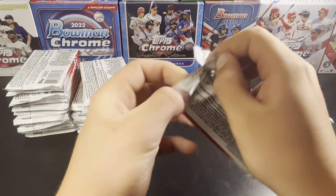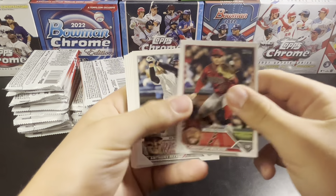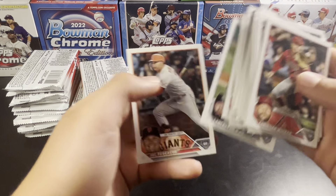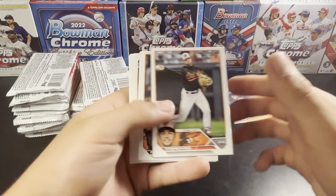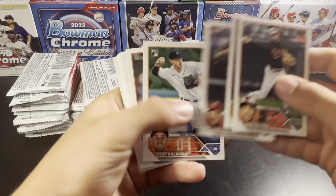Not much there. Guthrie rookie. And we have our first parallel — it is a gold of Brendan Davis.